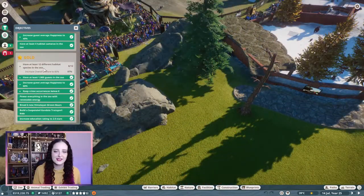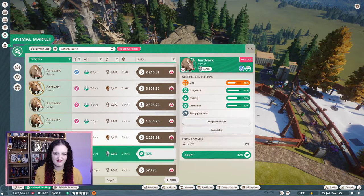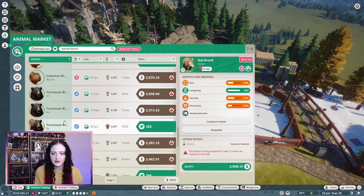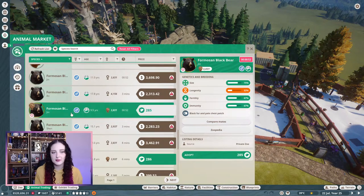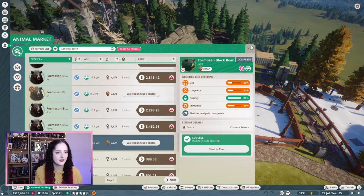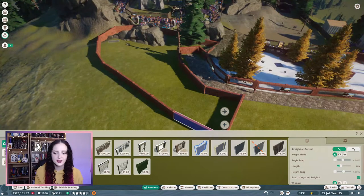Now the most exciting part is adding new animals. We can get aardvark, or Formosan black bears - I have enough conservation credits for those. That might be cute to have a little bear section with the other bears. Let's get some Formosan black bears because I have loads of conservation credits and that can be our first new animal.